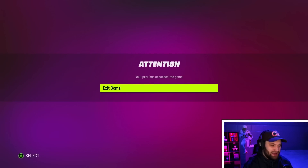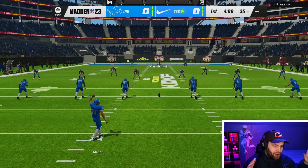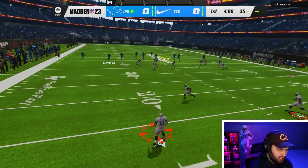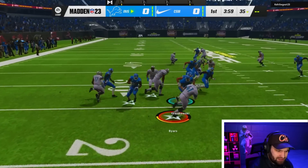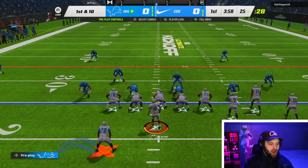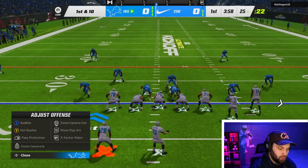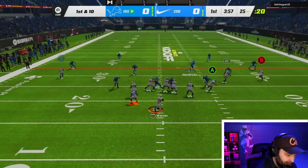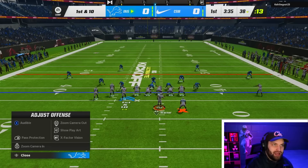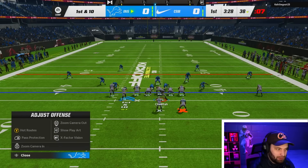Alright boys, we did get into a second game right here. I just want to see some offense this game — I felt like last game we played way too much defense. If you guys are wondering what's going on with the lighting right now, there are like two different stadiums that came with the 'Chunky' Campbell Soup stadium — he has the broken one. So yes, the lighting in the stadium looks terrible. The jerseys all look terrible — it literally looks like they ran in mud with white jerseys on.